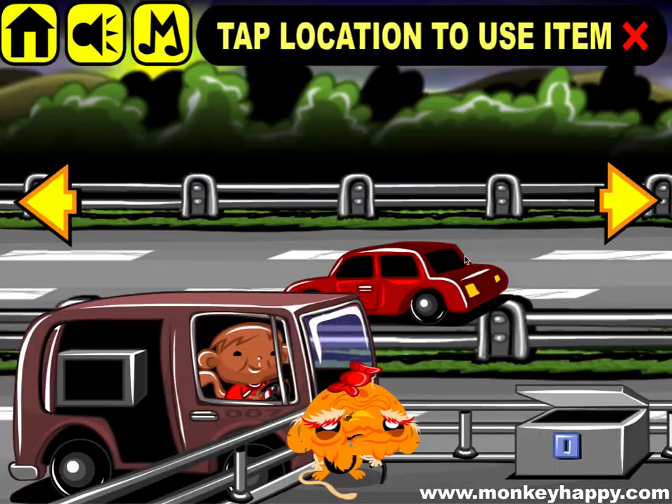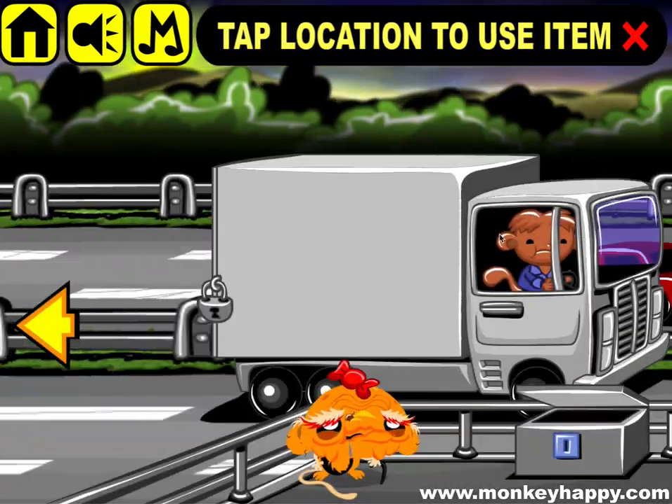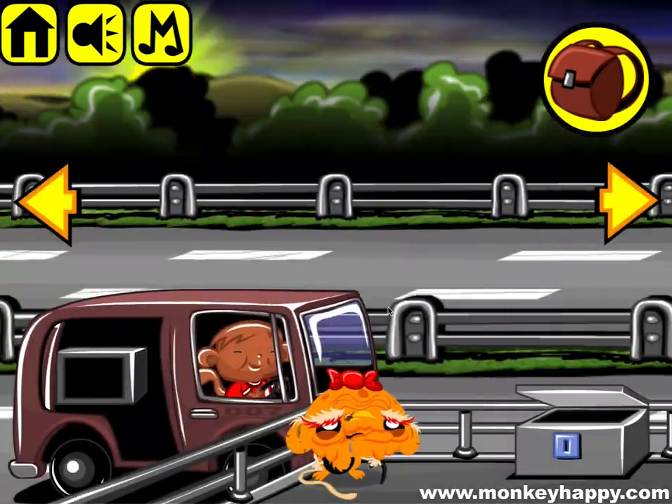Give that to the girl and there you go. Get the poster, combine the poster, stick that on there. We get the key and now that's open. Now we can get Pesky to drive his little vehicle up.